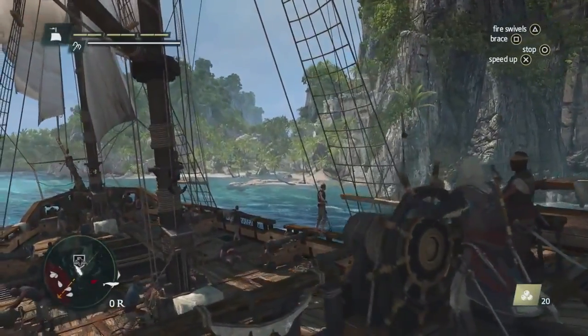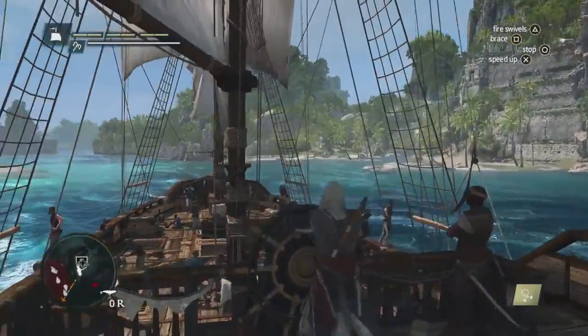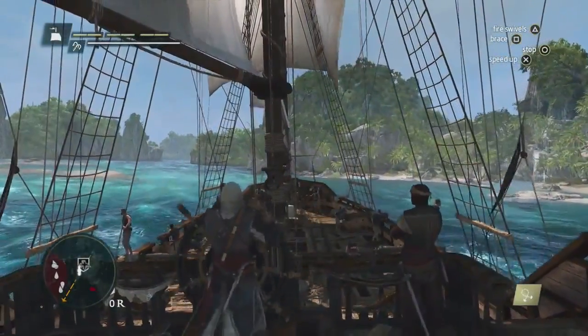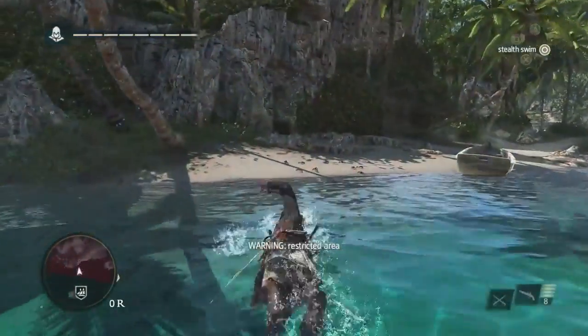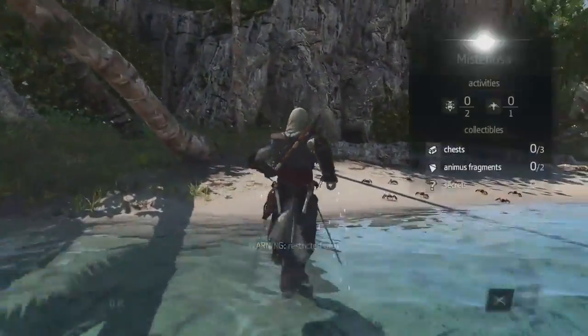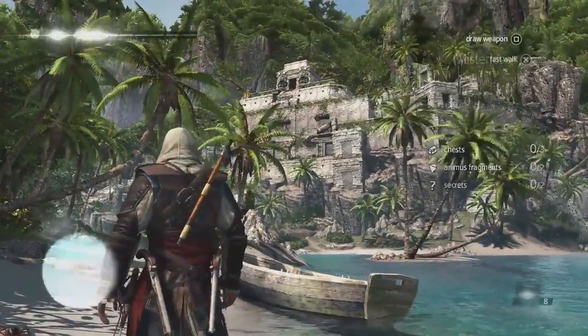Mysteriosa is a Mayan ruin, one of the 50 unique locations we have in this world. Everything you find, everything you do has some type of value. There are lots of hidden artifacts, treasures, and activities to discover. We know from the treasure map that the treasure is up near that temple at the top of this location, so that's where we want to go.